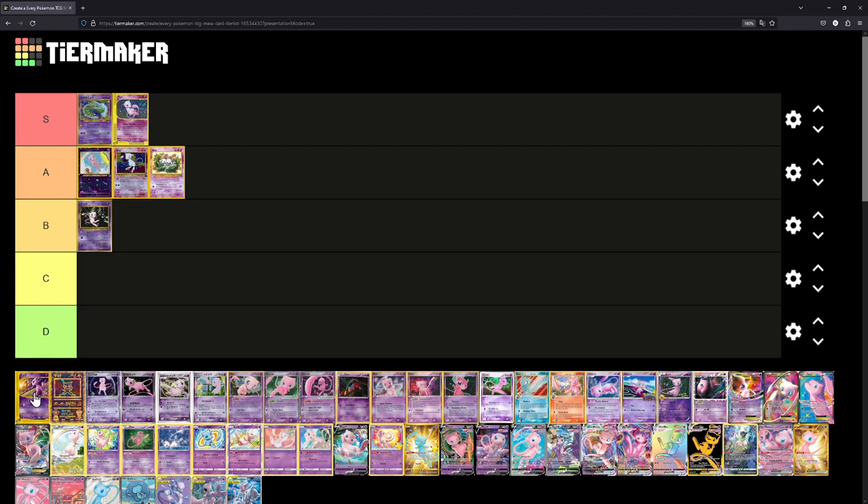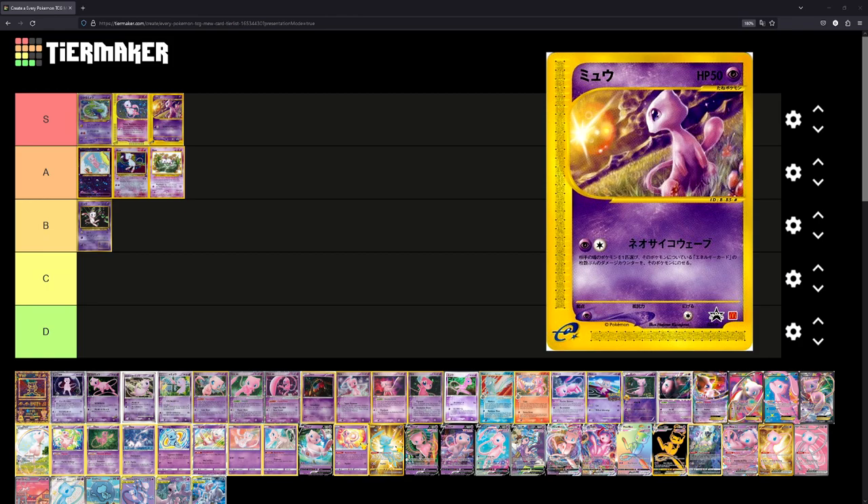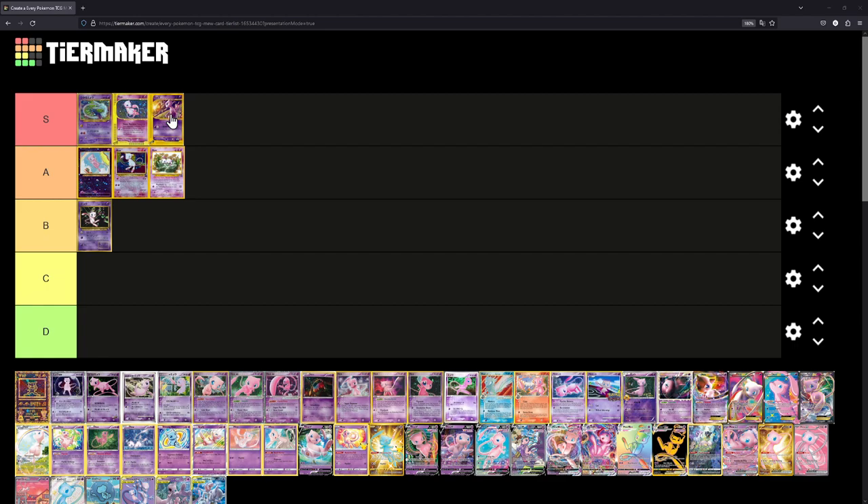Sticking with the E-series cards, we have this Mew which is actually a McDonald's promo. I believe it's a reprint of the Expedition Mew, or an alternate art by the same artist. It's from way back in the day and I think it's somewhat expensive. The illustration is really well done — it's made by the exact same artist as the Expedition card. It's a real shame they don't do Pokémon illustrations anymore, but who knows, maybe they come back.